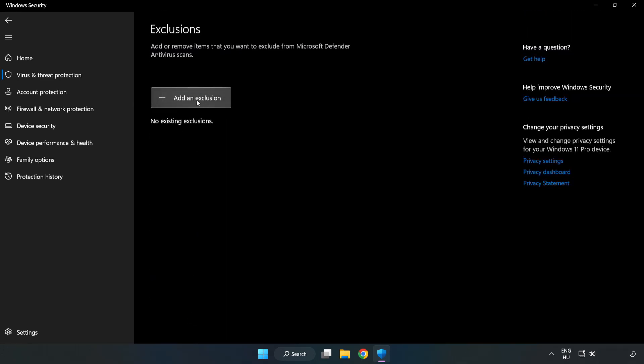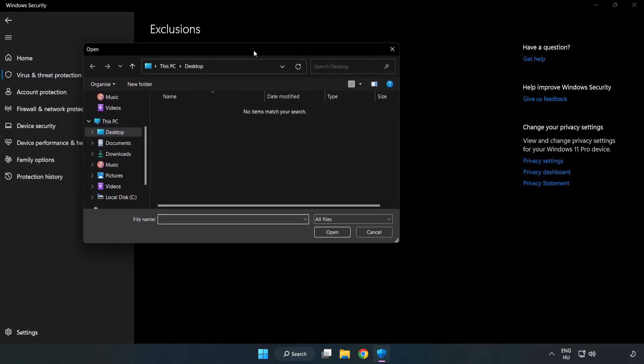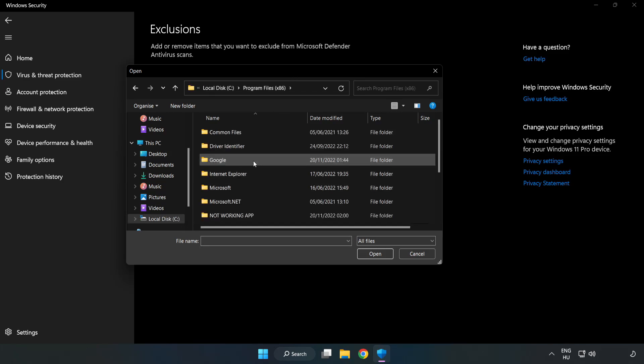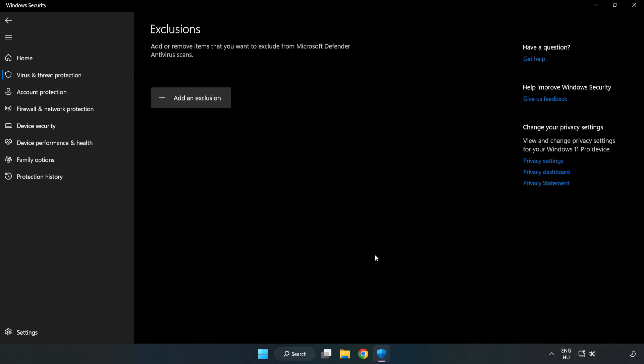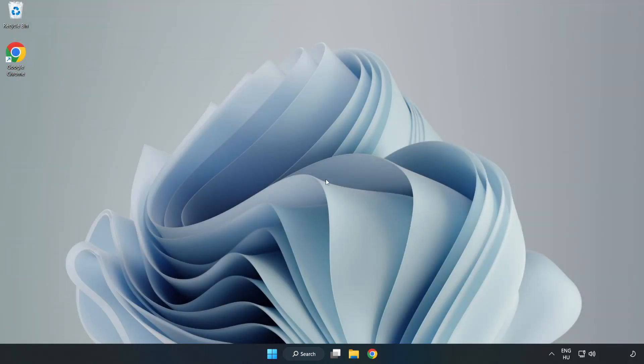Add an exclusion. Try File and Folder. Find your not-working application, select it, and click Open. Close the window and restart your PC.